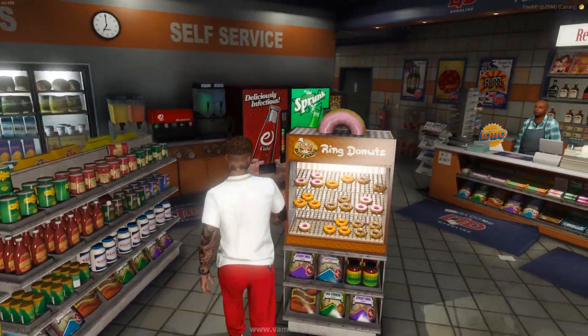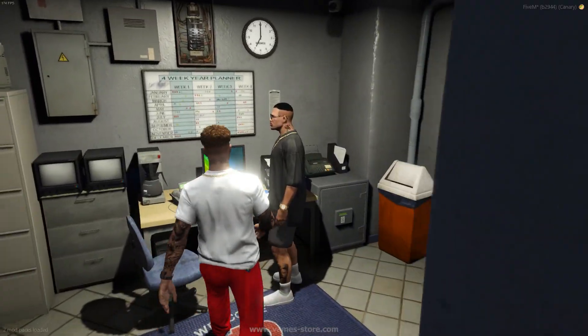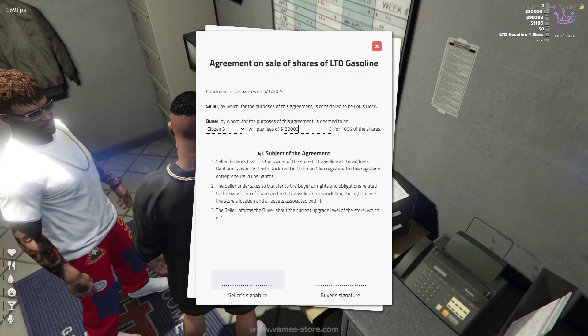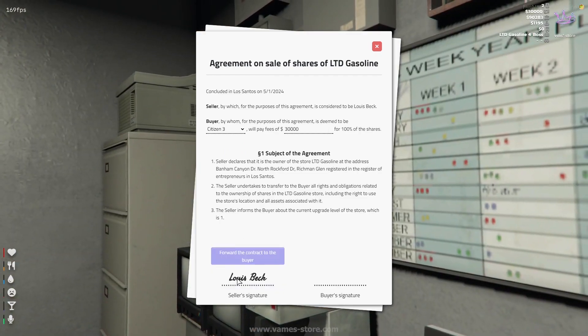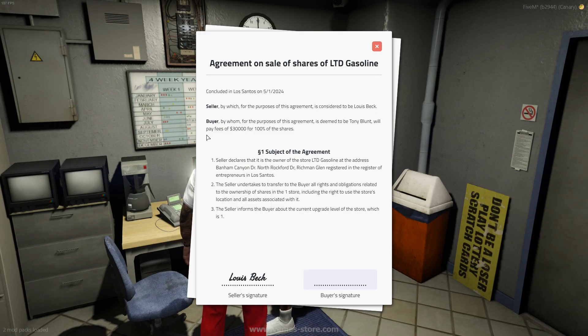Gas stations are also supported. If a store is owned by another player, you can buy it from them by signing a full share transfer agreement. This will prevent the loss of levels and any finances left in the safe, as well as the products in stock.